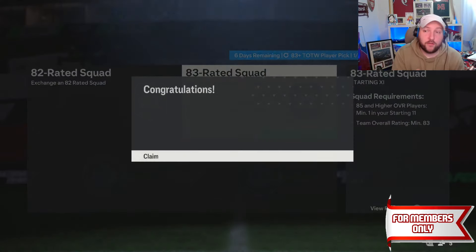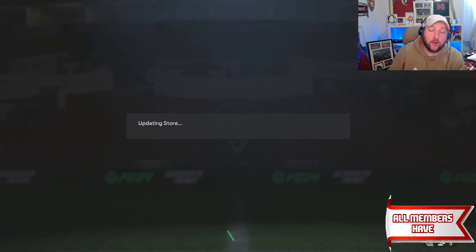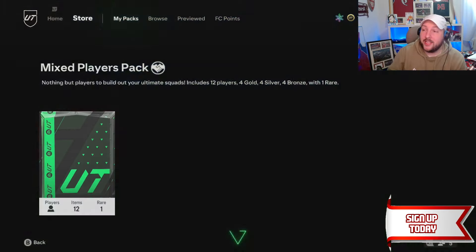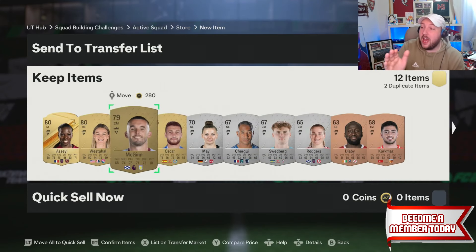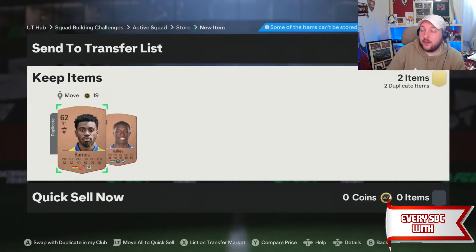This is possible to do just from player picks and from the 80-plus triple upgrades. As you can see, it also gives us a pack back on top — this is why I like this. It's going to be 4 golds, 4 silvers, 4 bronzes. Your bronzes can go into the premium bronze upgrade, your silvers into the premium silver upgrade, and these golds can go into a player pick or the triple upgrade depending on your club situation.